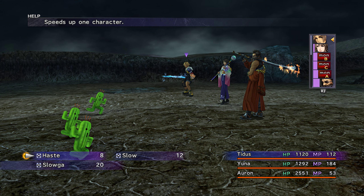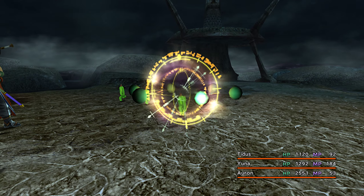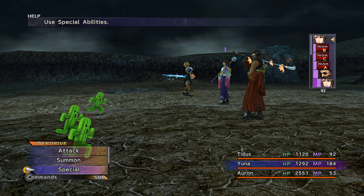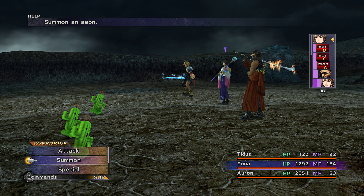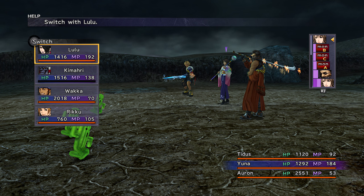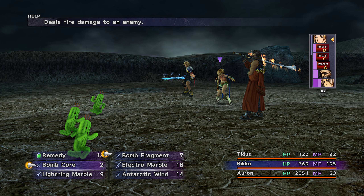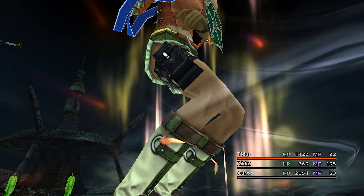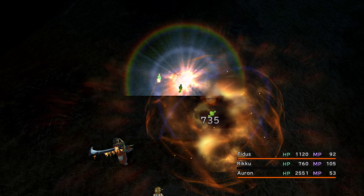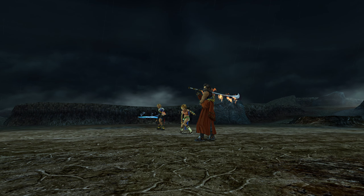Oh, these guys — Cactuars! I don't know if they're immune to Slow. Turns out they're not. Yeah, these guys are going to run right away. What if I use an aeon? Actually wait, I'll lose Rikku — let me use Rikku's Bomb Fragments and Bomb Cores instead. I think it's Firestorm now — and yeah, that's how it's done!